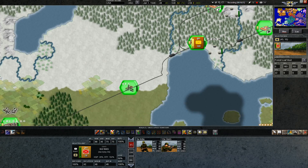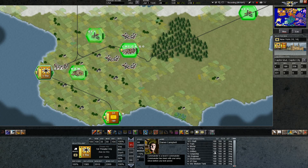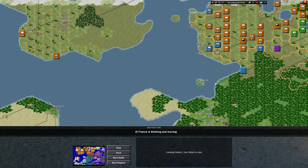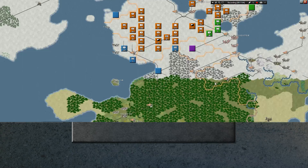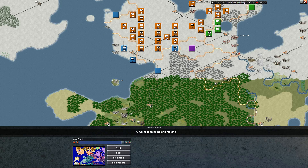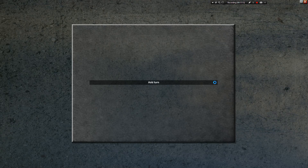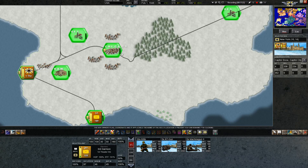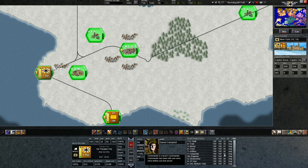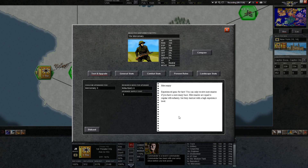Shouldn't we have some mercenaries hanging around from taking that mercenary base up there? Oh, that was this turn. Let's go see what the French are up to. They are cut off — Lyon is cut off for sure. I think the French are at war with the Chinese too. And there's Germany attacking us — we took a little bit of damage there. We lost one infantry and ten mercenaries. Let's take a look at those mercenaries — they should be over here. Yep, there they are. Experience guns for hire — you can only receive mercenaries if you have a mercenary base. They're equal to regular infantry but start out with a higher experience level. That's good news.